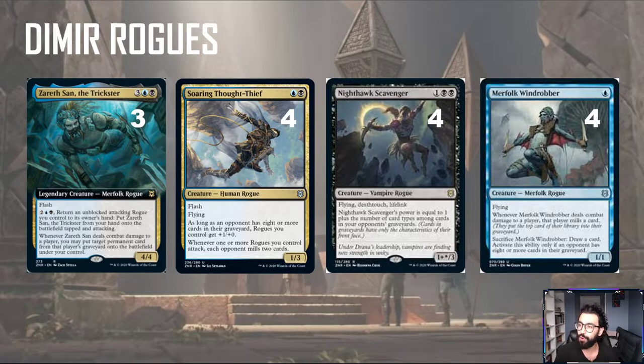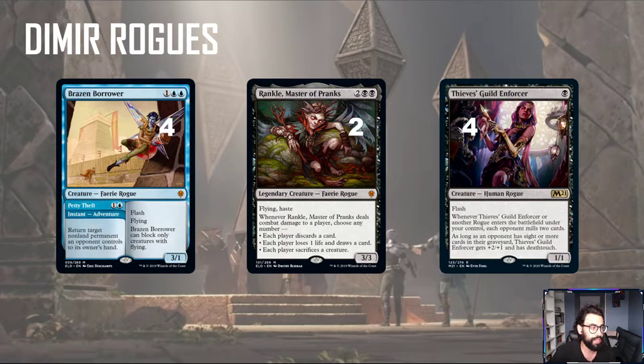We're also playing 4 Merfolk Windrobber. It's 1-mana with Flying. Whenever it deals combat damage to a player, that player mills a card, and you can sacrifice it to draw a card — but only if your opponent has 8 or more cards in the graveyard. It's a cheap card you can play early, then use with Zareth San and play again. Some familiar faces with the rogue subtype: Brazen Borrower, obviously heavily played — it has the adventure to 2-mana bounce something, or you get a 3-mana 3/1 Flash Flyer. You also have Rankle, Master of Pranks, another rogue with haste and a bunch of useful abilities. We have cheap things we can sacrifice if needed.